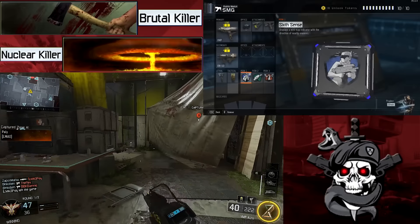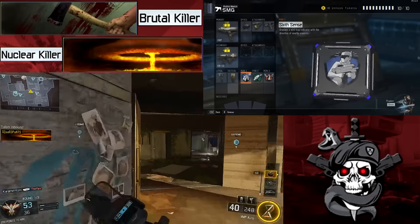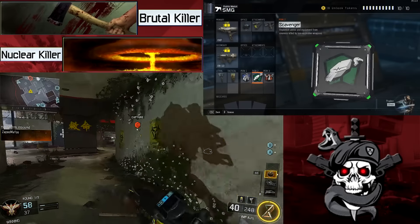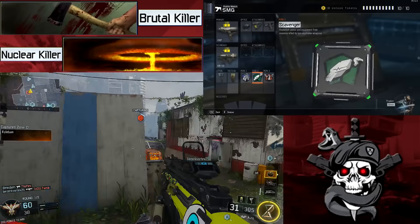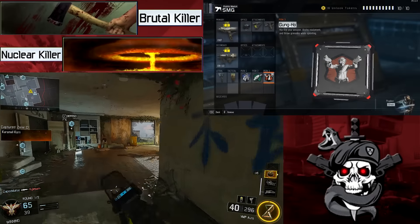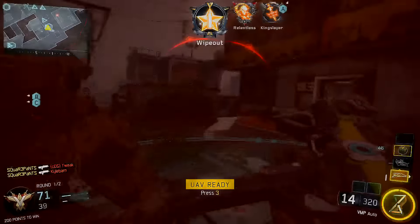Perks I ran: perk one was Six Sense, which is very handy because it shows you where people are — even through walls. So if you're close enough to someone through a wall, Six Sense will show you where they are, so you can get the jump on campers sitting in corners. Perk two was Scavenger, very handy especially if you're not dying — if you're going for a big streak, you don't have to pick up enemy weapons off the ground; you can run with what you've got. Perk three was Gung Ho, which I like using on my run-and-gun SMG classes, because I can throw grenades and shoot while sprinting — it just increases the speed of the gameplay.